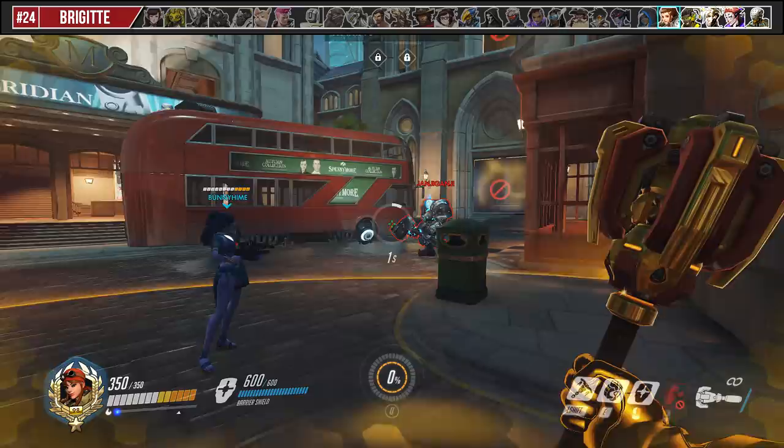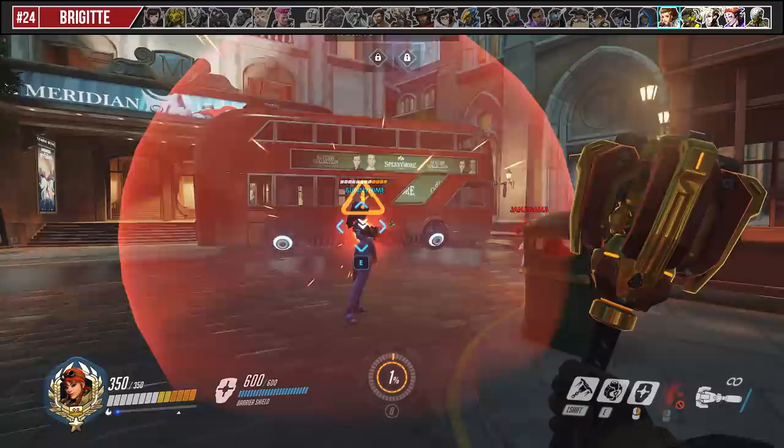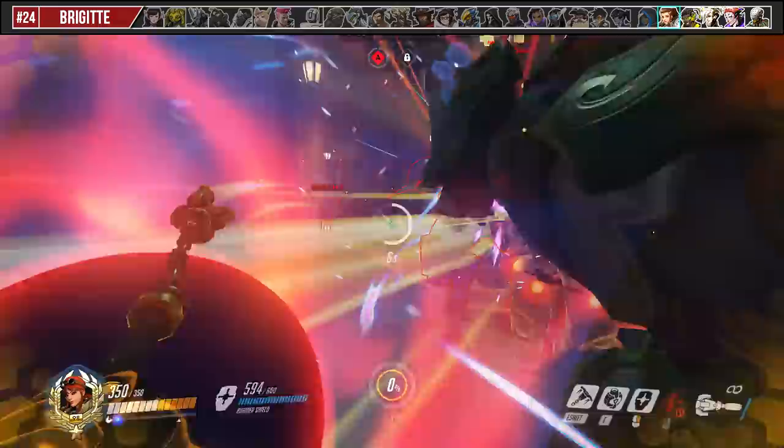Using Rally is always situational as Brigitte. You can either use it before a fight so everyone has an extra 100 armor — giving your team burst damage resistance to protect against Widowmaker or Hanzo headshots — or you can use it during a teamfight for 300 armor over 10 seconds for better sustain and to let your team brawl it out.